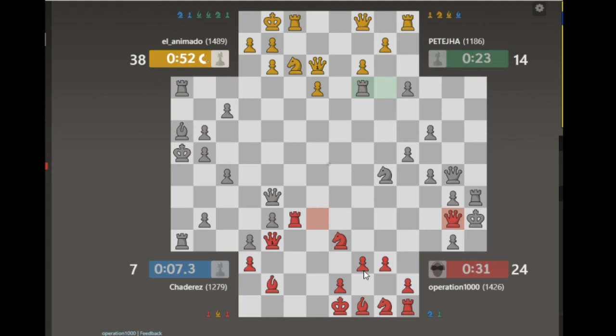Yellow has to actually play this one out because I'm actually close enough in points that he cannot just instantly surrender. Let's push this — I have to bring my other rook into the game.